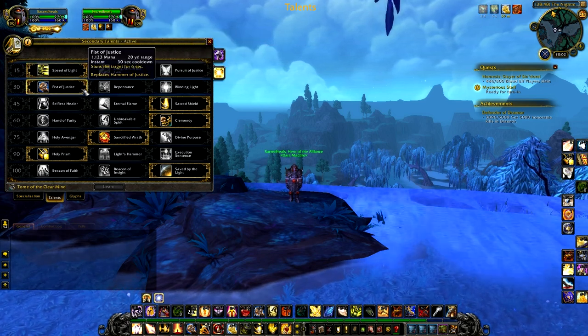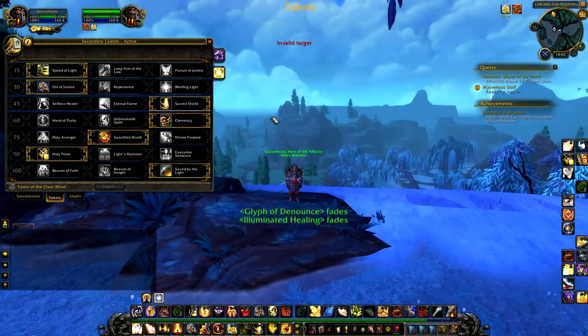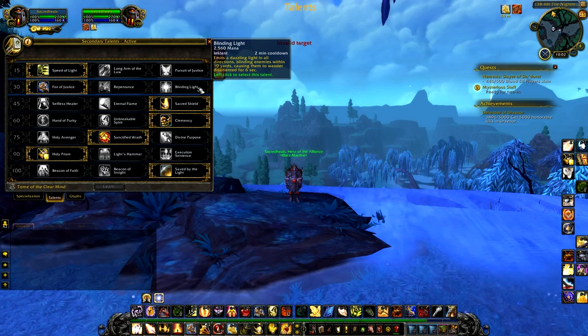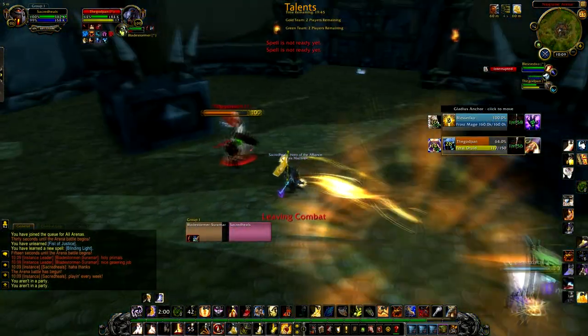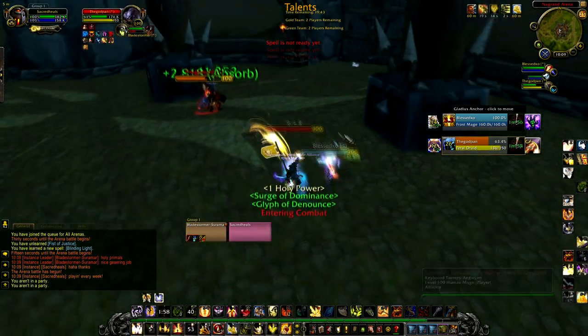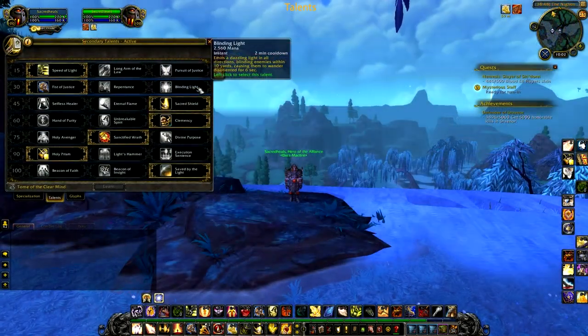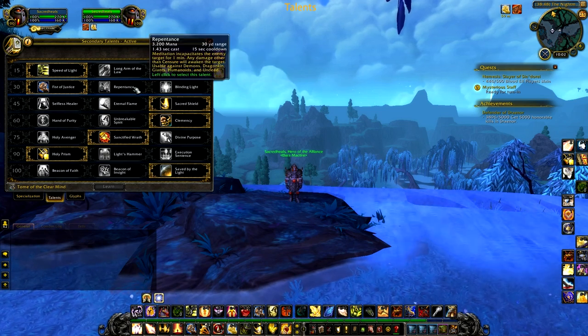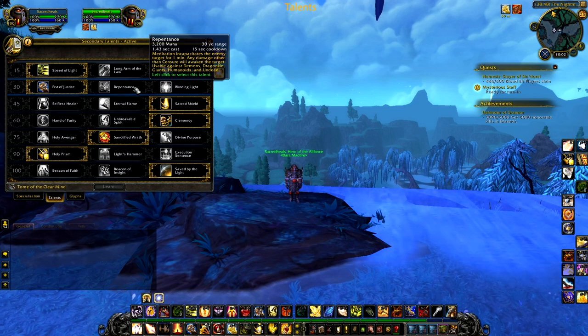For the level 30 row, Fist of Justice gives you a ranged stun every 30 seconds. Blinding Light is honestly garbage — it has an incredibly long cooldown, breaks on damage, DRs with other things, and it puts you in melee range which is not where you want to be as a Holy Paladin. Repentance also DRs with a lot of things like sheeps and traps, as well as breaking on damage.